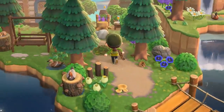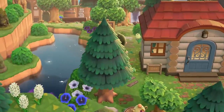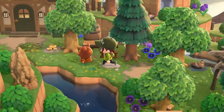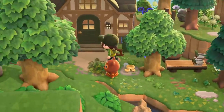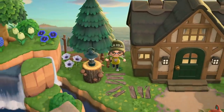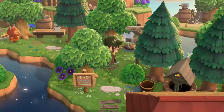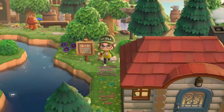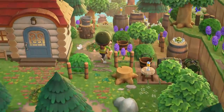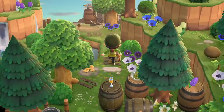This terraforming is stunning. All of these forest islands recently have had such amazing terraforming. 'Bed and breakfast rooms open' — cute! I bet they have this decorated as a bed and breakfast. I don't go inside houses on my Catnap tours just for the sake of time, but I highly recommend coming here on your own. I'll have her dream address and custom pattern codes in the description.